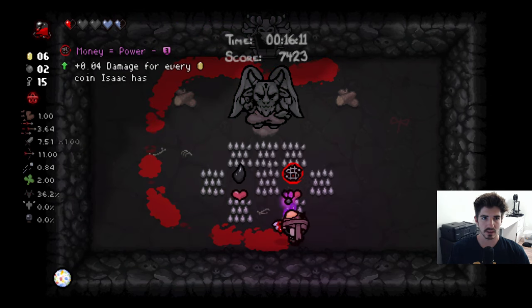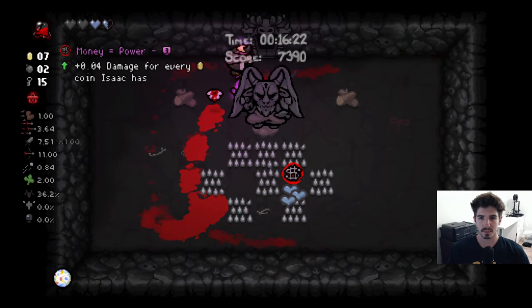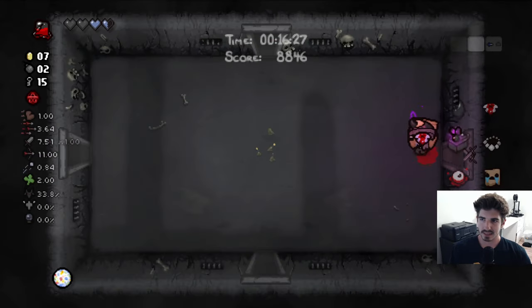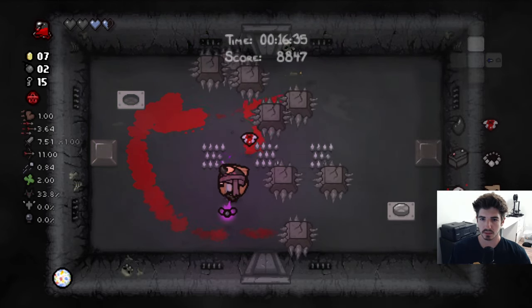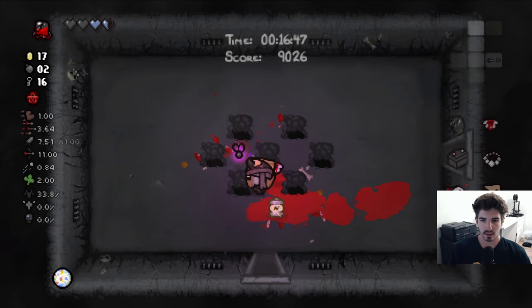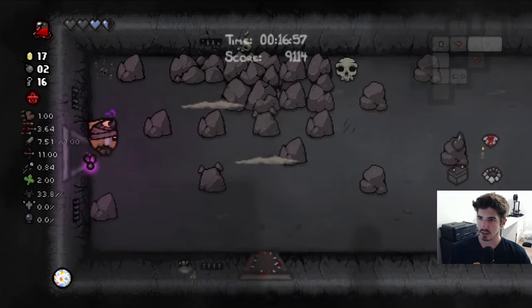Money is Power and Little Horn in the shop. We don't have hardly any money so I'm not going to go with Money is Power. What do we got in here? A single chest for the room rush doesn't seem very good. This is notoriously one of the more difficult rooms to beat undamaged — gotta be quick on your feet. We got a super charge item — if we can get a good active item on this floor, that would be absolutely huge.